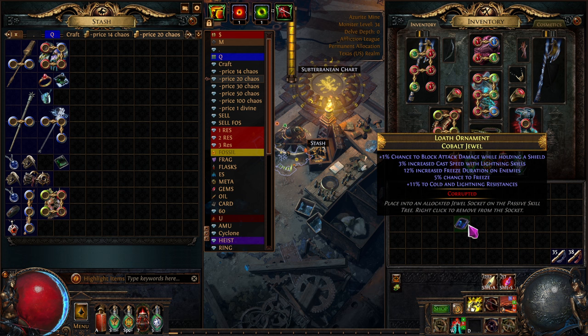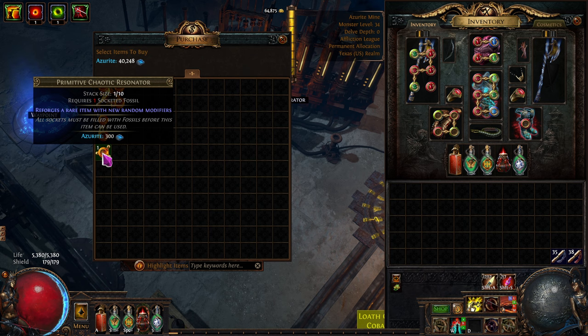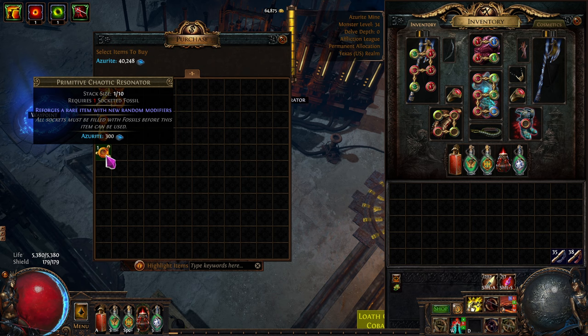All that Azurite I can turn into chaos. These resonators sell for four chaos each all day long, but only in bulk. You gotta sell in bulk — they're not gonna buy one from you for four at a time. If you collect enough, you can buy them one or two at a time and then sell them for four, because buyers want 50, 100, or 200 at a time.